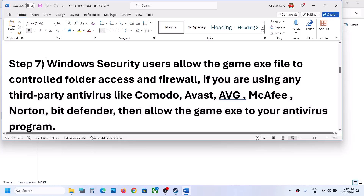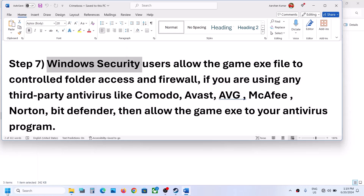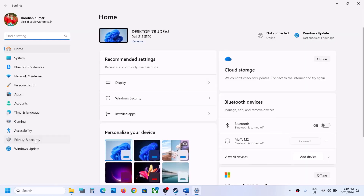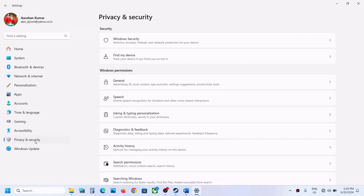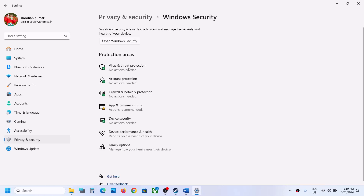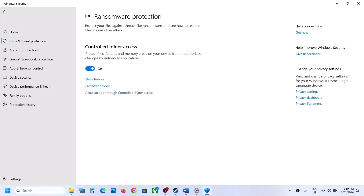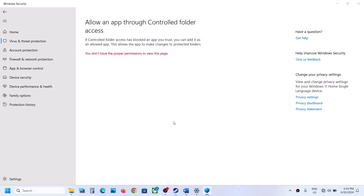If you are using Windows Security, open Windows Settings and go to Privacy and Security (Windows 11) or Update and Security (Windows 10), then click Windows Security. Click Virus and Threat Protection, scroll down, and click Manage Ransomware Protection. Click Allow an app through Controlled Folder Access, click Yes.